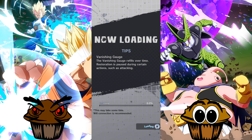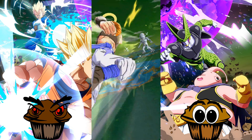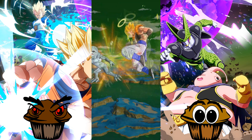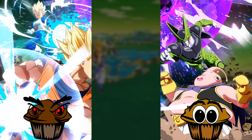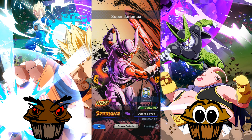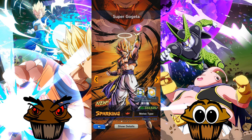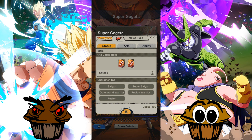Get hit with that Razzle Dazzle, Sparkly Barkly. Let's see if he moves after he uses his main ability. Get hit with that Razzle Dazzle, Sparkly Barkly. That's pretty cool. So let's actually have a look at the stats — he's a melee character, red, we're called Sparking. So he's a Saiyan, Super Saiyan, Other World Warrior, Fusion Warrior.